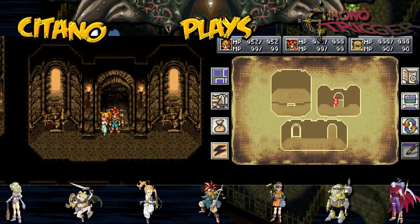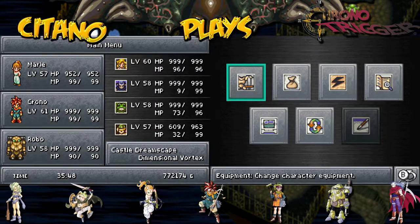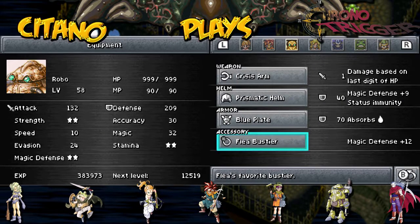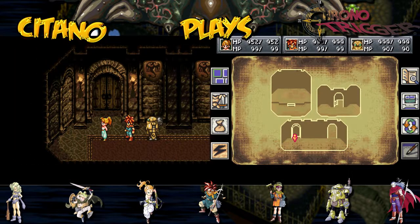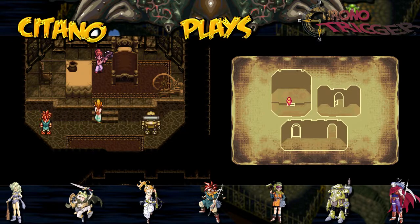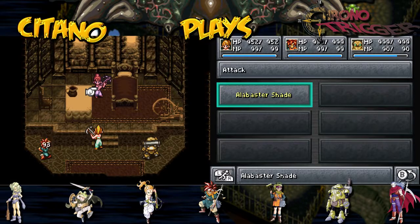Now, look at this — unlike the other fight, you can actually do setup to your team. We are here at the Castle Dreamscape. You can still change equipment of your party members. Move ahead and be ready to fight. Here she is. 'Who are you? Are you... me?' She is here, and she's gonna fight. This one is called Alabaster Shade.